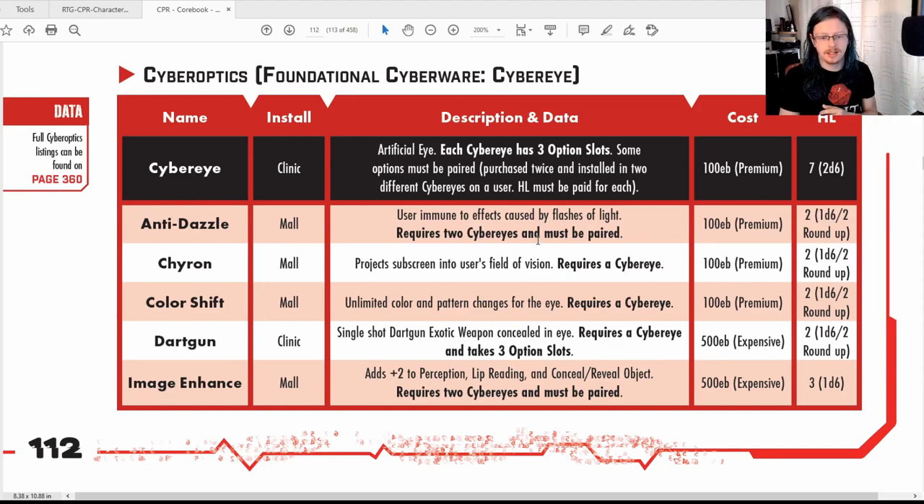Cyber optics — same thing, and some of these require one cyber eye, some of them require two. You can see here the anti-dazzle makes you immune to effects caused by flashes of light, but you need two cyber eyes to make that function. So that would cost 300 eddies because you need two cyber eyes installed. And as I said before, humanity loss — you can see there's seven listed, so that's the average. If your GM is just taking the average, you get seven humanity loss for installing that, or you can roll for it. A cyber eye has three option slots, so you can add three pieces of additional cyberware to that one cyber eye. Some of them do take up more than one slot — the dart gun, for example, is a single-shot exotic weapon concealed in the eye and takes up all three slots.